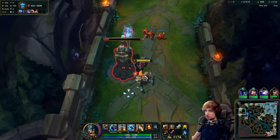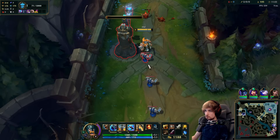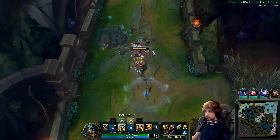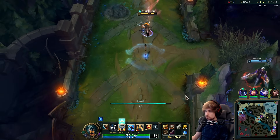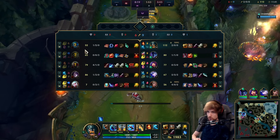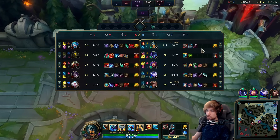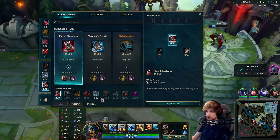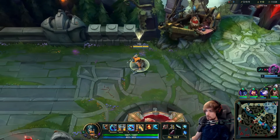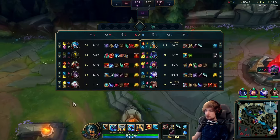She went for the roam and got a shutdown — but was it worth it? No, because there's a three-level gap right now: she's level seven, I'm level ten, and I already have my item. I'm going to skip mercs and instead go attack speed, probably Strike Breaker or Trinity Force — maybe even Hullbreaker. She's TP-ing back, it's fine.